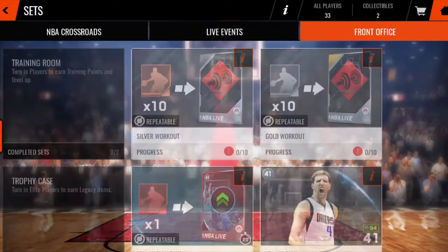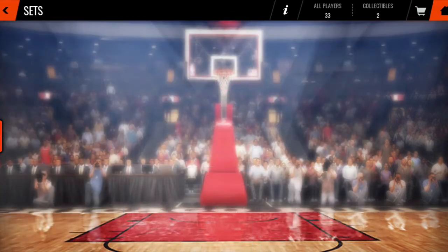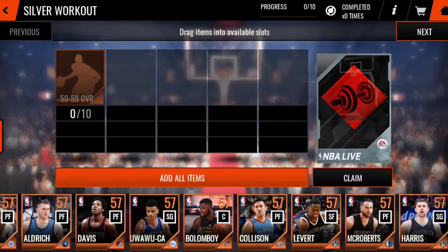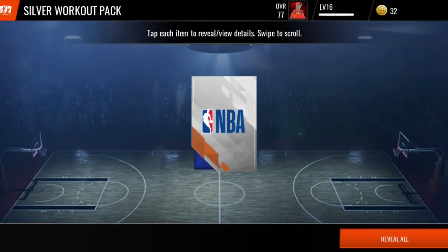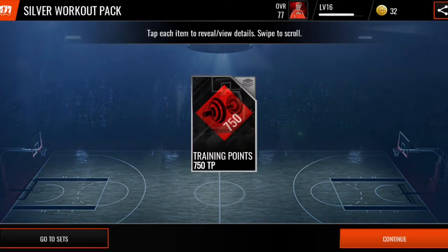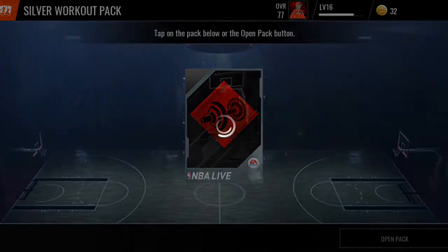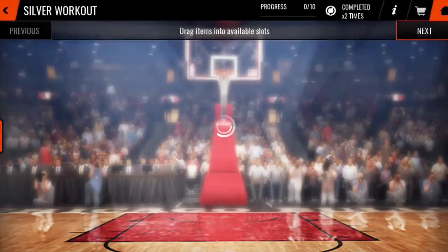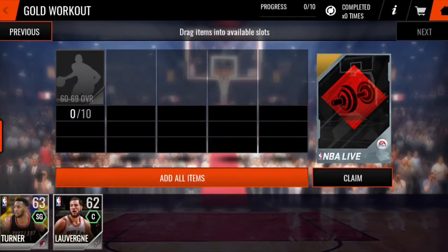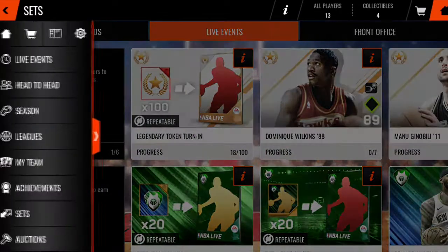First thing's first, you can always come over here into the front office. If you guys have not watched my best top five sets, this is one of the top five sets. Over time, opening packs and gaining players, doing these sets, you're going to get bronze players. Come in here — this is the best set to use. You get these training things right here, 750 training points. You can throw your silvers in there too, but I'd rather sell the silvers. The bronze players you can just throw in there easily.